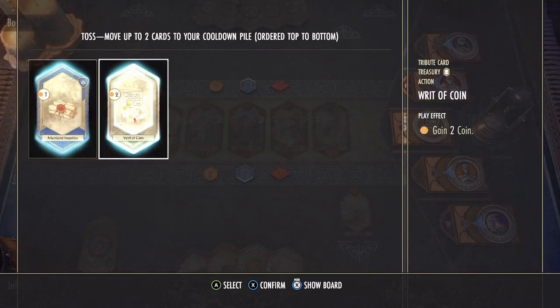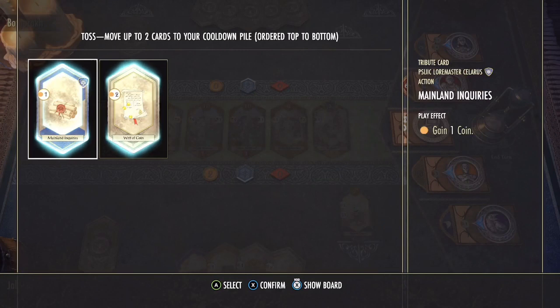So we just played our Psijic Order card. What is the game giving us the ability to do? It's actually giving us the ability to take cards from the left and move them straight into the cooldown pile. Now you're probably wondering why there would be any reason to do that — and that is because once it is on the right side, only the cards on the left can get into your hand first.